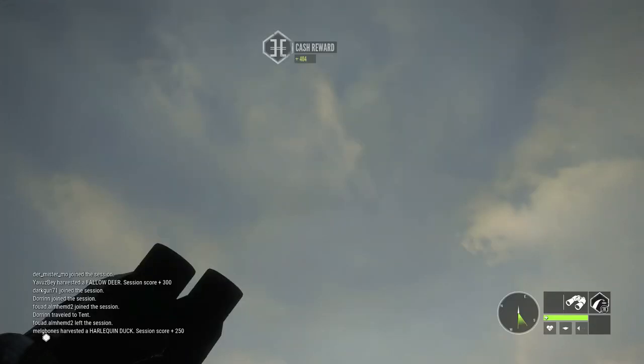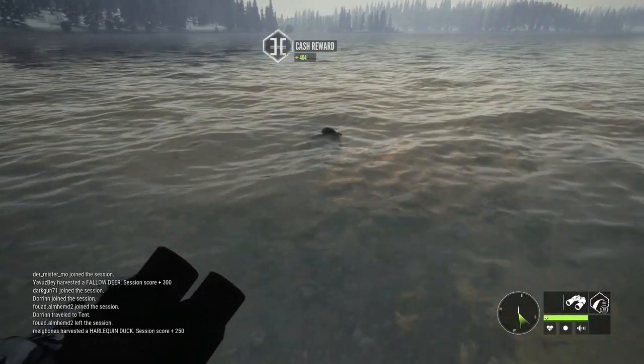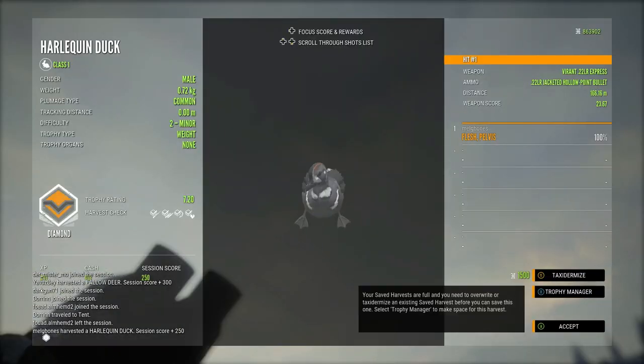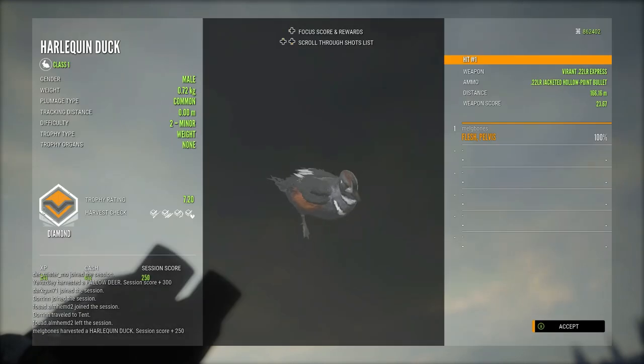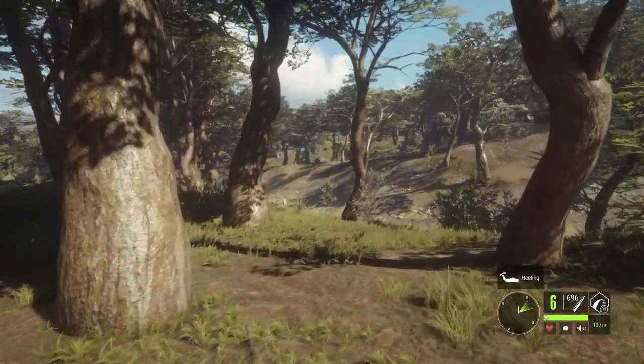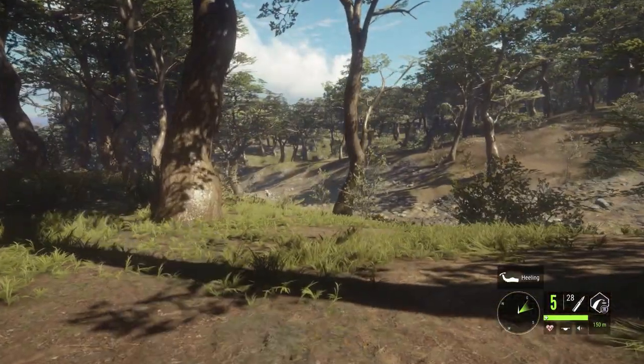The level 2 has now floated in — he is also a common and also a diamond at 7.2. Level 2s with a minimum estimate of 7 do have a pretty high chance at making diamond, so they're always worth shooting. Moving on now to a clip from Parque Fernando where we're looking at a level 3 albino mule deer buck.